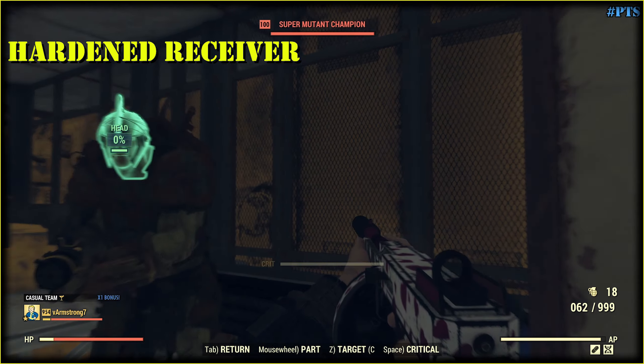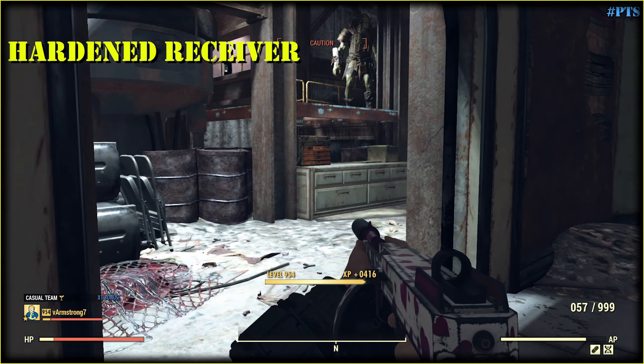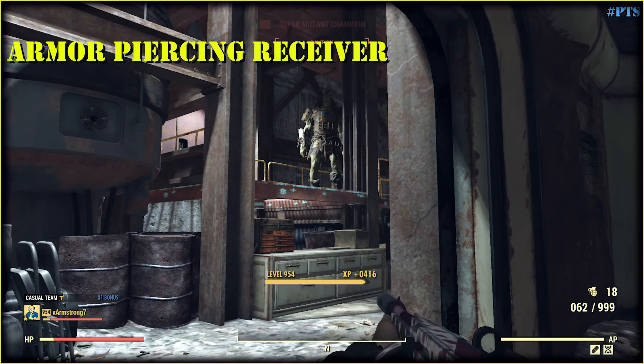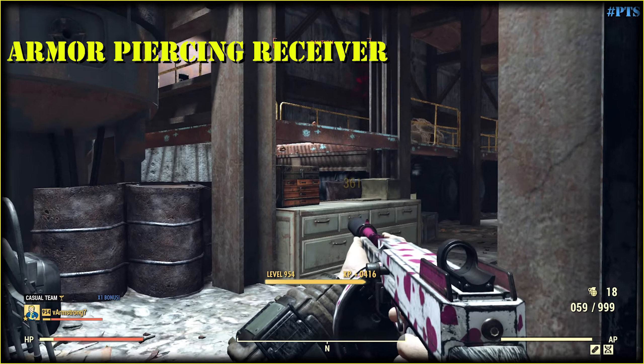The same test but with rank 2 adrenaline working at max. We get 261. Let's swap it, and now 361 — that's 100 damage more.